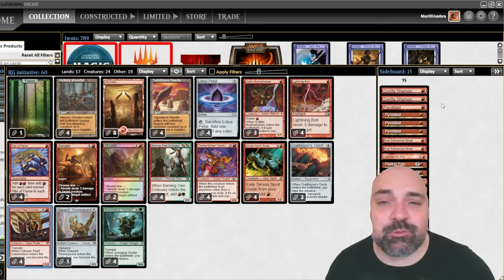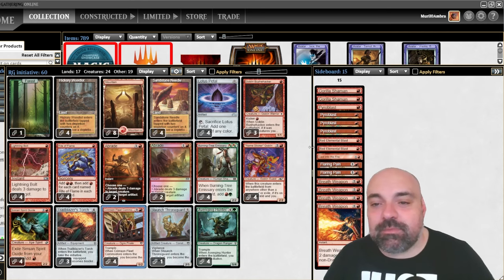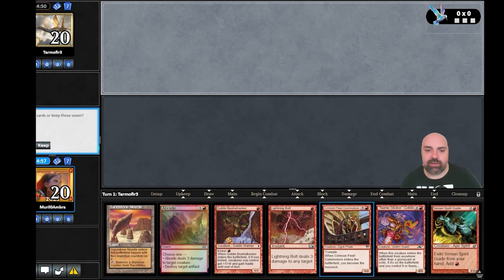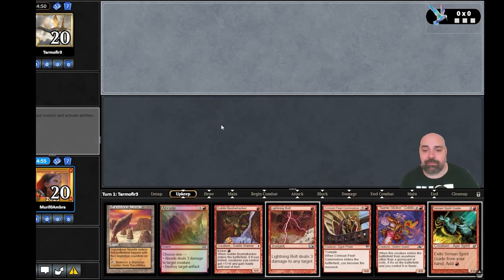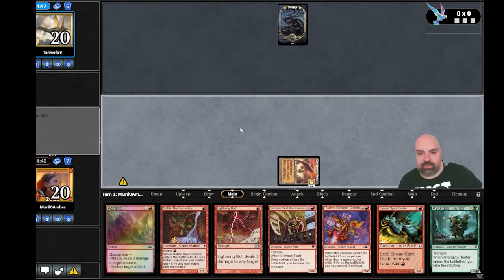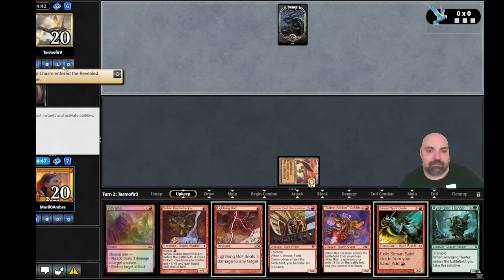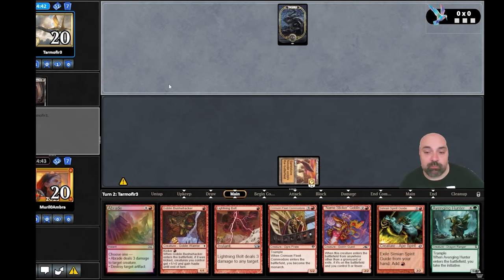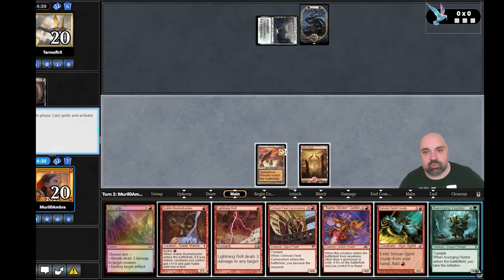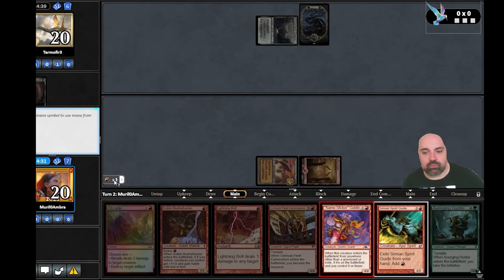Please give us a like and subscribe to the channel — it's always going to be free. Game number one: we are on the draw. We always want to be on the play with this deck. Playing against Tarmofear — that's really bad because they're playing black, and if they have removal for the Sticker Goblin, it's a problem.